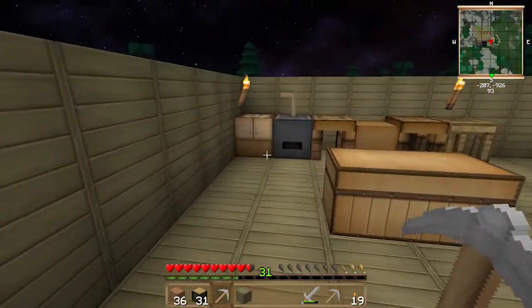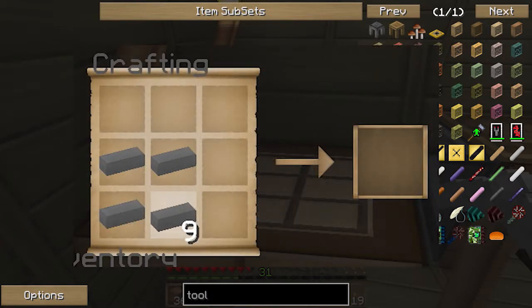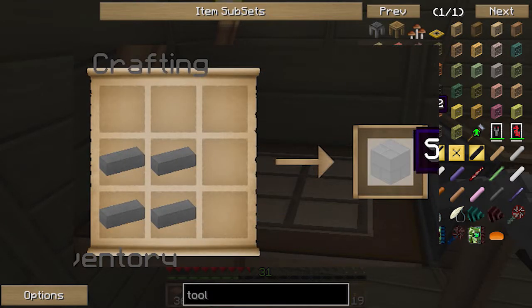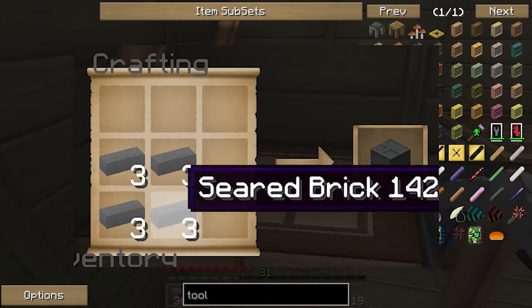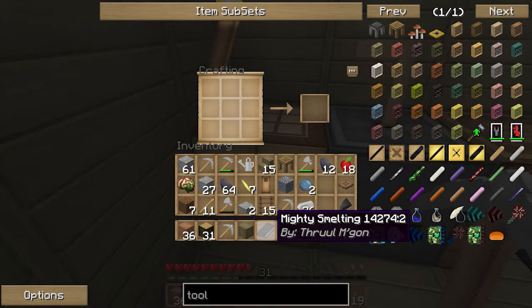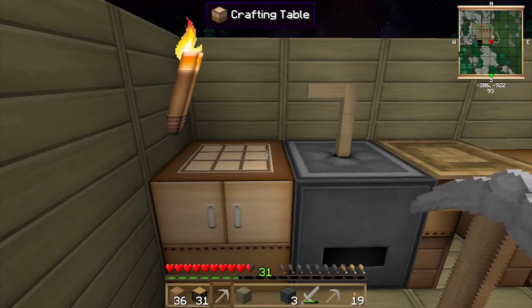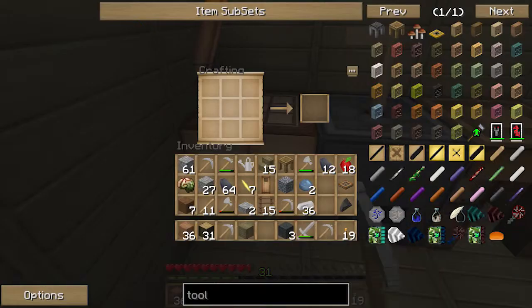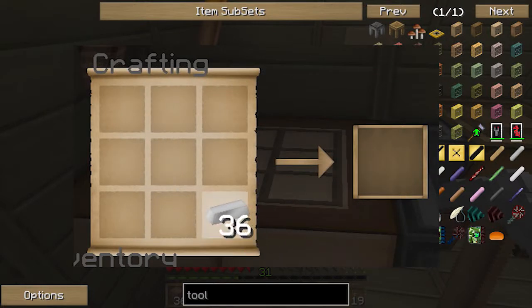We've got the seared bricks now. From seared bricks you craft seared brick blocks. Making those also unlocks the third book, 'Mighty Smelting,' which covers building the multi-block smeltery structure — I'll cover that in another video. So now we've got our seared brick blocks ready for the tool forge.